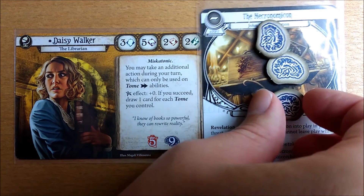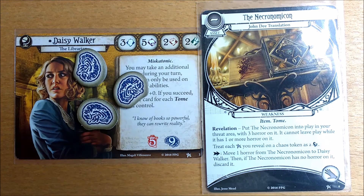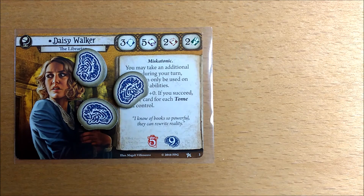Note that it says move them to Daisy. This isn't taking damage that you can redirect to your assets — you are moving the tokens not taking horror. Unfortunately once it has no more horror tokens it goes to your discard pile so may come round again.